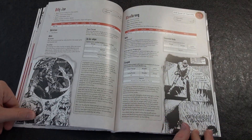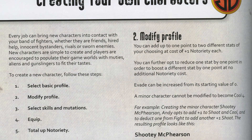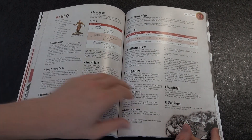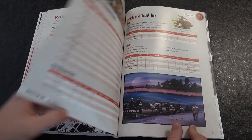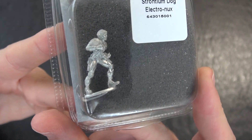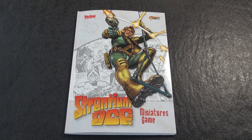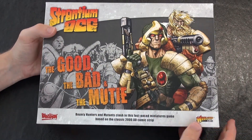A nice touch is the inclusion of a character design section, allowing you to pretty much build your own mutant, which may be something we'll see released as a box of miniatures in the future. There are details of 13 scenarios and a fully realised campaign system to be found, making this a really useful rulebook for those who love the narrative style of gaming. Plus, if you buy the rulebook directly from Warlord, you also receive a unique miniature representing comic book lead character Johnny Alpha with his trademark close combat weapon, the Electronux. The rulebook alone is good value in itself, but surely even better value is provided by the aptly named The Good, The Bad and The Mutey boxed set.